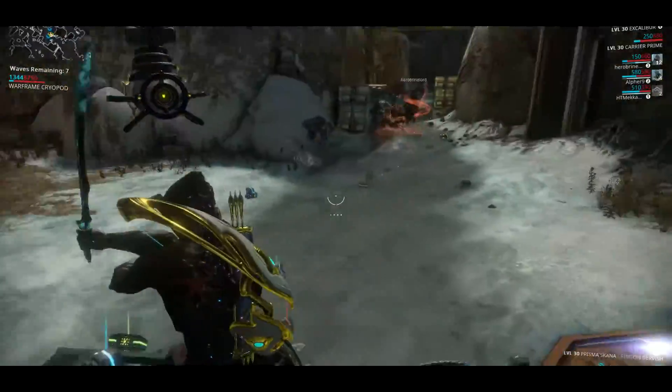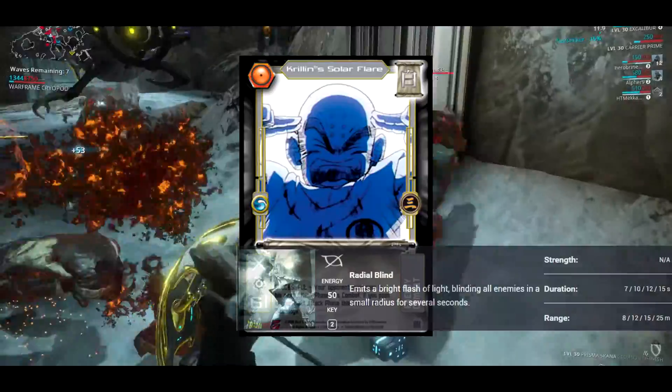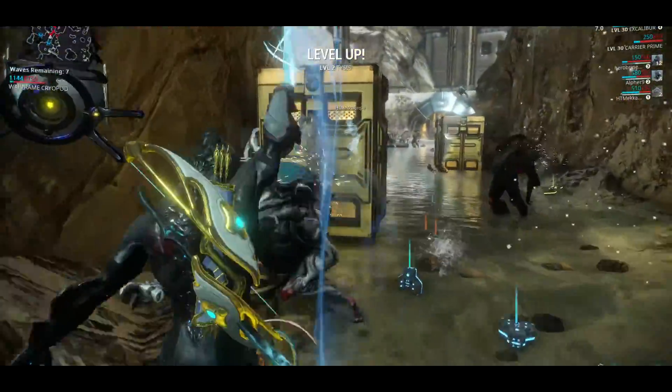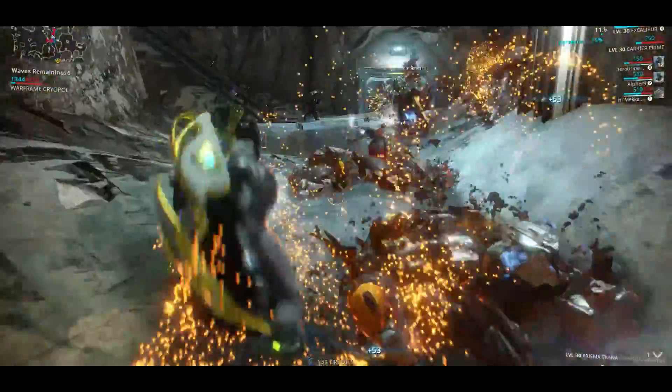Later on, I picked up Radial Blind — a flare-like ability that briefly blinds all enemies within a small area. I noticed enemies that got blinded can be finished with one stab, and in many surrounded situations, this is the perfect crowd control move to keep my melee-only frame alive.